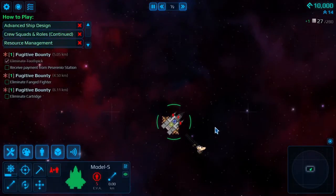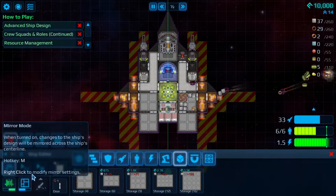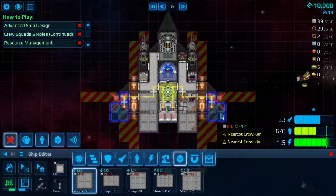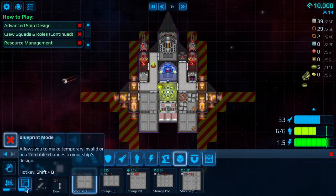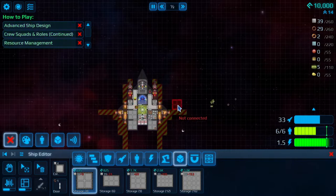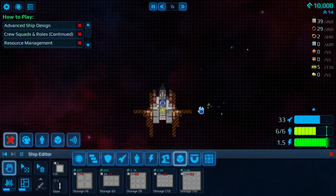Now I have more cargo boxes. In build mode there's a mirror option — if I place something on one side it puts it on both sides, which makes it easier to keep the ship symmetrical. There's also blueprint mode where you can quickly copy and save the ship layout as a blueprint, so you can stamp it down as new ones. If I had enough parts I could have basically re-stamped this onto the other ship and had two of them.